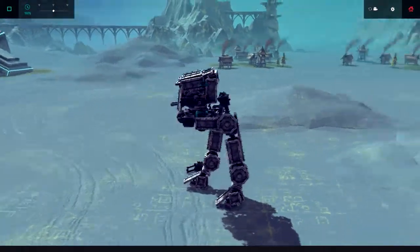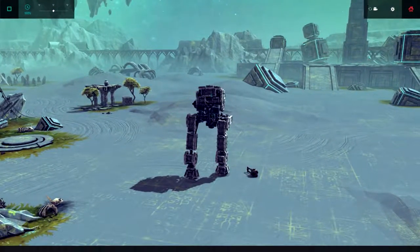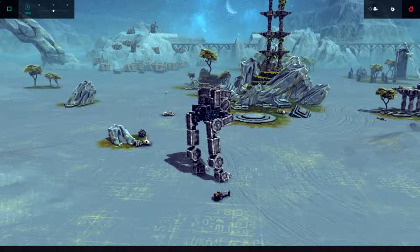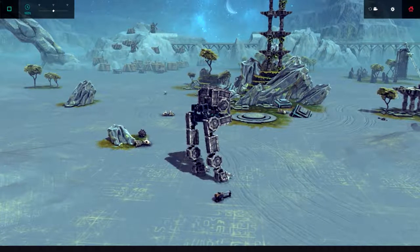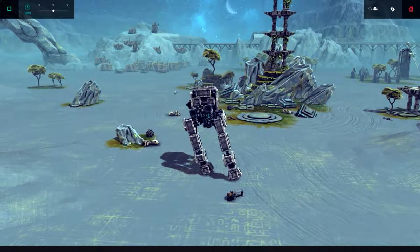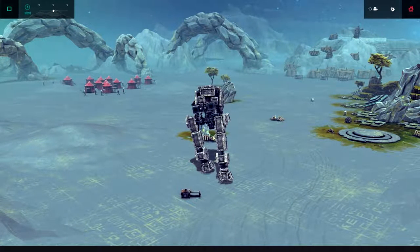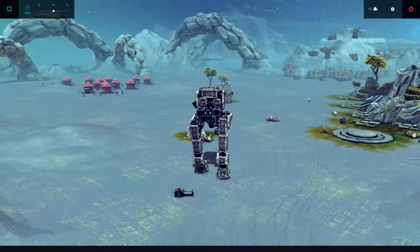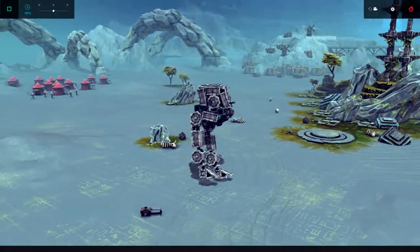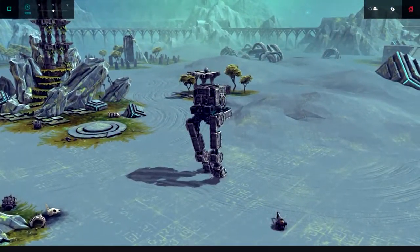Pretty solid looking build. Gun fell off straight away — workmanship could do with a little bit of improvement but let's give it a blast. I've got the controls on my other screen, it says forward. It's forward and this should all be working, but at the moment it just looks like a big drunk toddler falling around. Now I know they weren't known for their speed but my god this is slow.